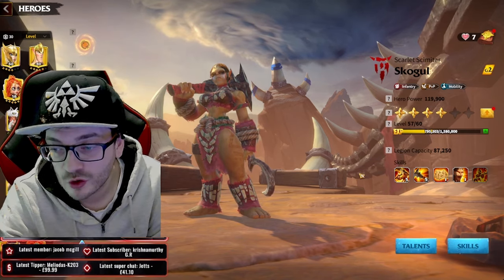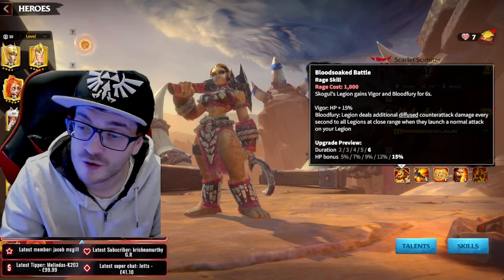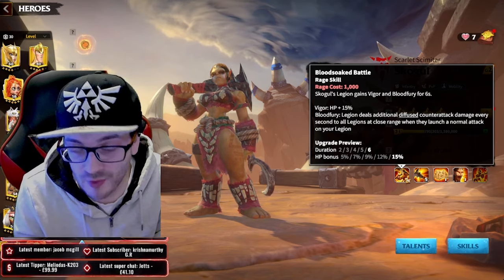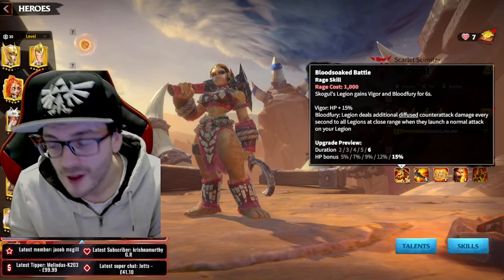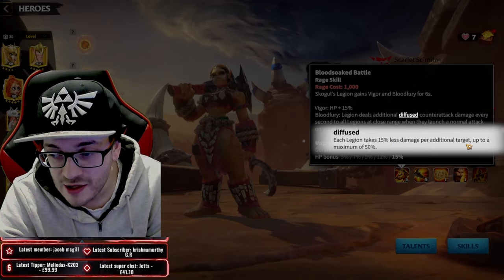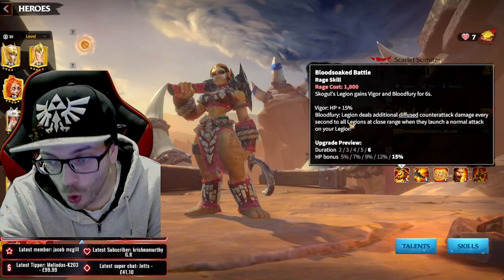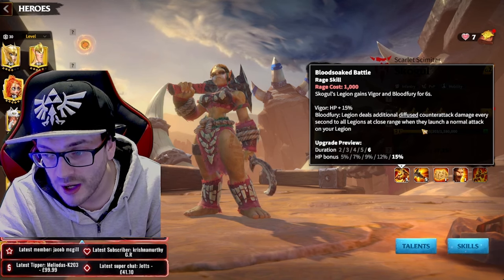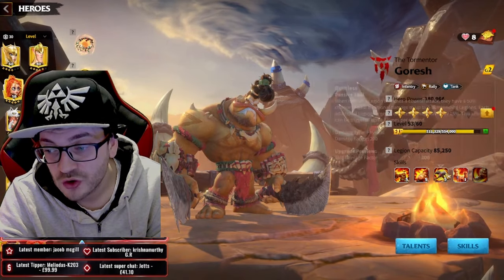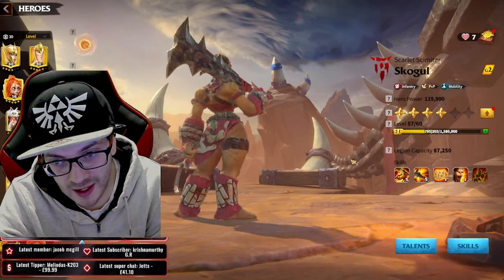School Girl's ability is Vigor and Blood Fury. You get a 1K rage bonus, you get a 15% HP bonus instantly, which is great. Then on top of that you gain Blood Fury - you deal additional damage as each legion takes 15% less damage per additional target up to a maximum of 50% counter-attack damage every second to all legions at close range when they launch a normal attack.